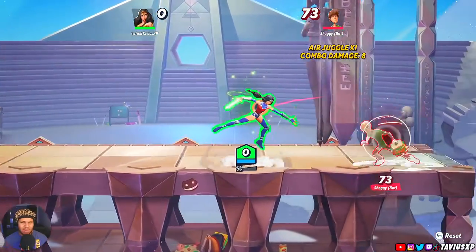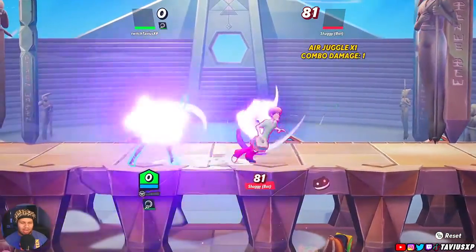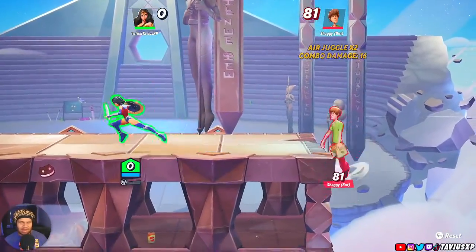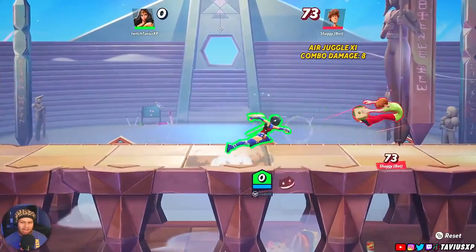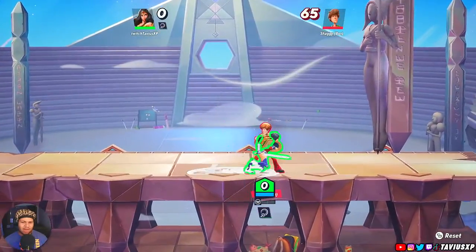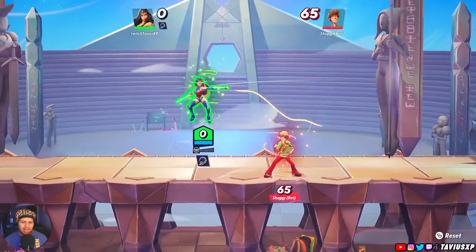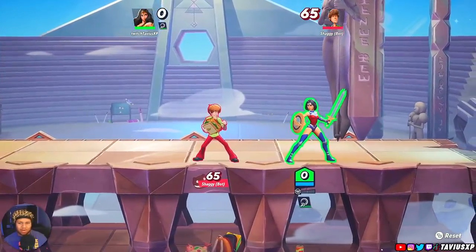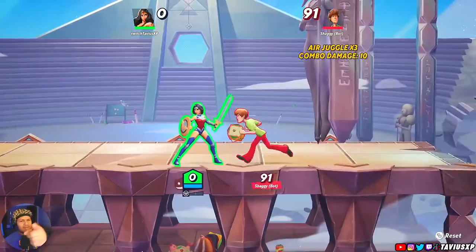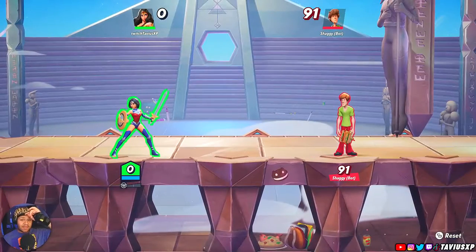Same with your neutral special — if I hit someone off the stage and want to lasso them, but since I'm moving forward I end up getting a forward attack. But if I have neutral attack mapped and run forward, I'm always gonna get my lasso, always gonna get my neutral special. That is really important and I've been using this neutral attack button ever since I started playing. Make sure to change those settings, it's gonna help you out a lot.